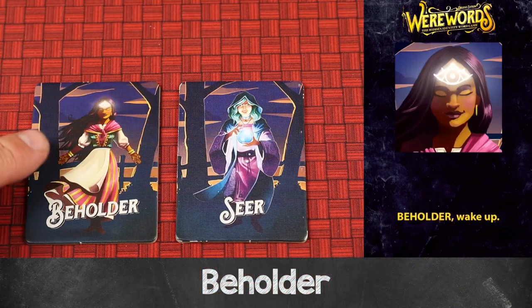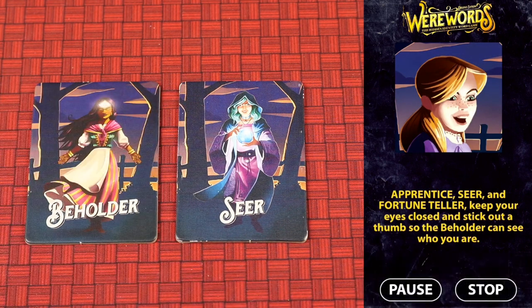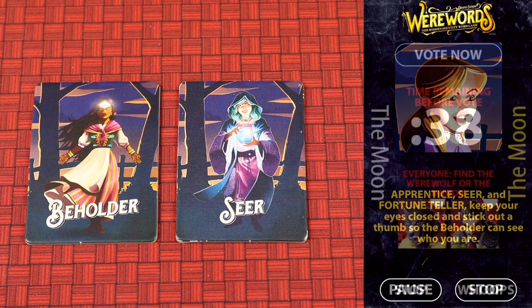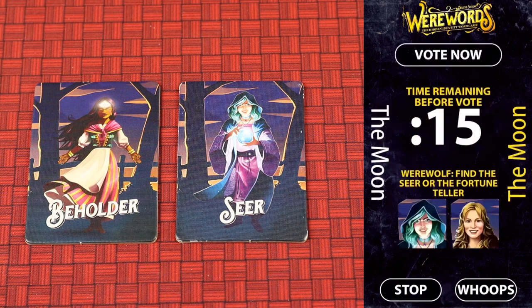The beholder doesn't get to see the magic word but does get to see who the seer is, so they can cover the seer's tracks and follow up with what the seer is saying. If the magic word is found and werewolves vote for the beholder, the village team still wins. But if the seer is voted on by any werewolf, the werewolf team wins.